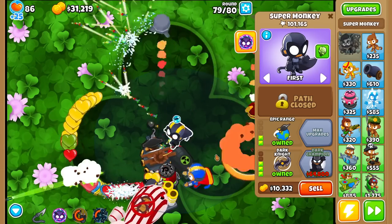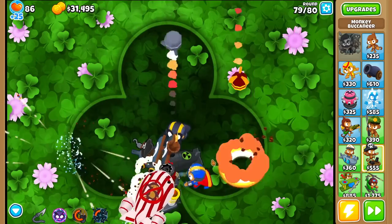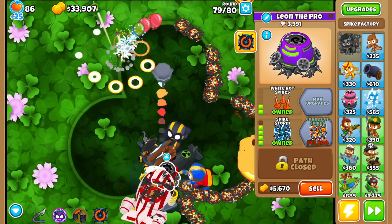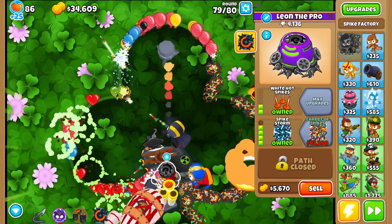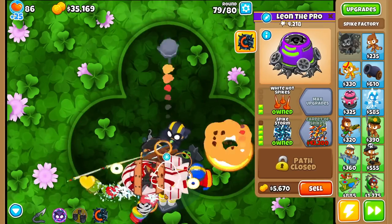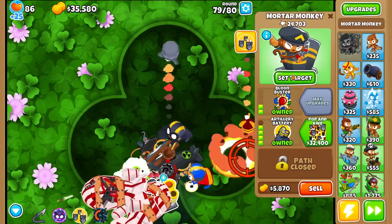Luckily this thing clutched up. I think I probably won't upgrade this guy at all for the rest of the game — not that I would want to since the next one is 64k. But this one's insane — 100k pops! It actually just melted the round 78 camo wave. Okay, this makes no sense — why does the Spike Storm work now but not before? Well, I guess I'm not going to upgrade it then, since Spike Storm is kind of useful for the 80s.